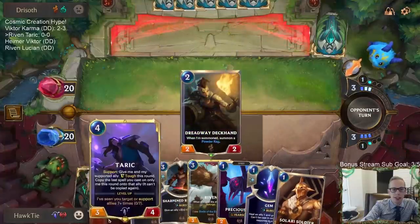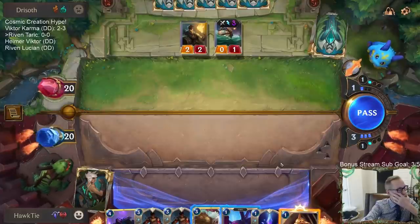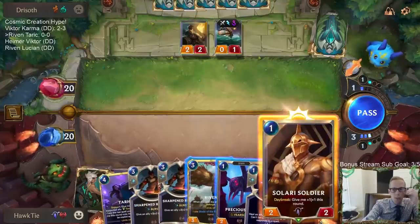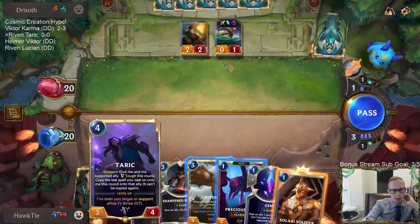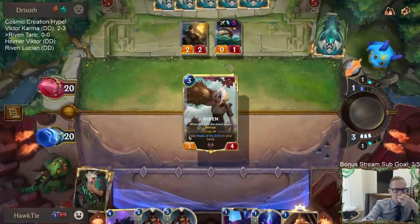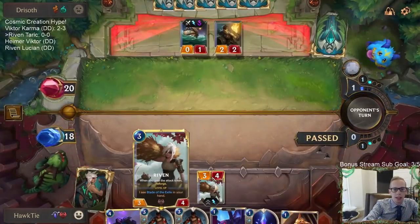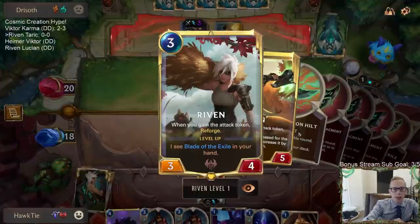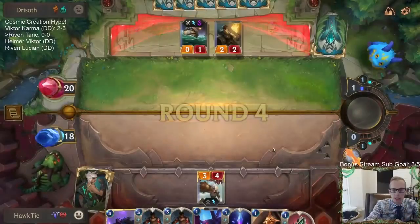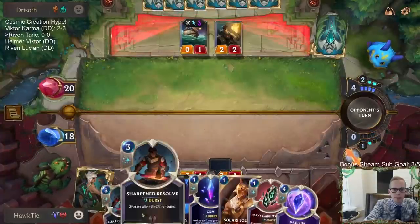The problem with playing Riven is that I don't get to go Tarik into Sharpened Resolve, which is really what I want to do. I want to play Solari Soldier this turn, then next turn go Tarik into Sharpened Resolve. We have a one-mana spell from the reforge — so we can go Tarik into that one-mana spell. We have the gem but we'd rather play one of these blades with the Overwhelm.